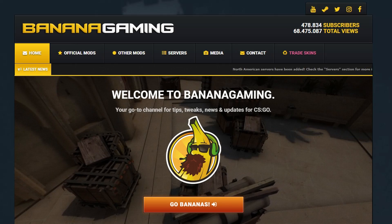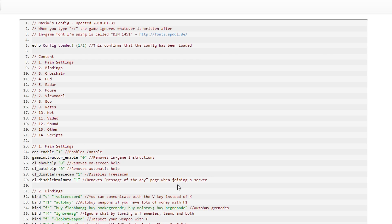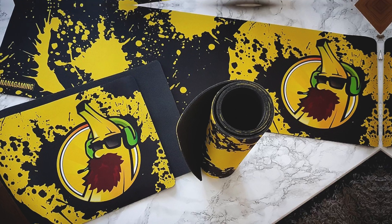I'd love to take this moment to share that I've made some nice adjustments to my config, which you can find on my website. Using my config will give you an FPS boost, some nice tweaks, and aimbot. Okay, it won't give you aimbot. My mousepad will.